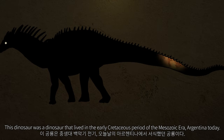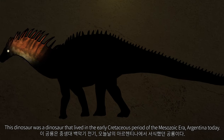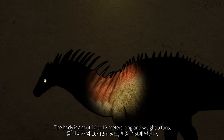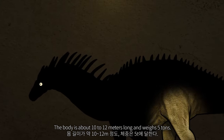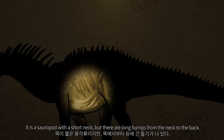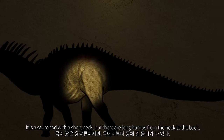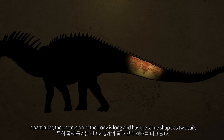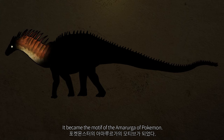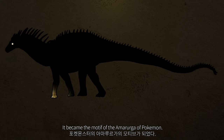This dinosaur lived in the early Cretaceous period of the Mesozoic era, in what is Argentina today. The body is about 10 to 12 meters long and weighs 5 tons. It is a sauropod with a short neck, but there are long protrusions from the neck to the back. In particular, the protrusions of the body are long and have the same shape as sails. It became the motif of the Amargasaurus of poker.